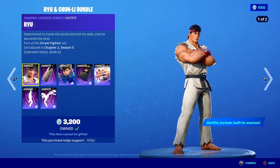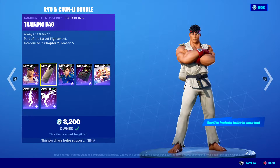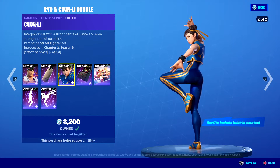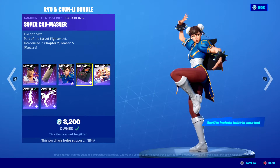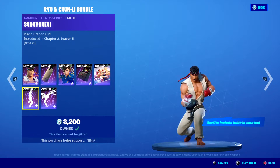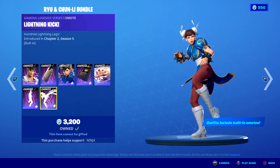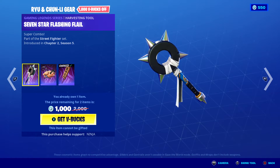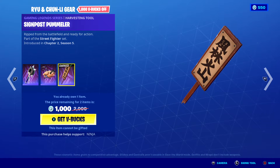The Ryu and Chun-Li Bundle, which includes Ryu, Training Bag, Chun-Li, Super Cab Masher, Player Select, and Shoryuken and Lightning Kick. The Ryu and Chun-Li gear includes Seven Star Flashing Flail, Super Torpedo, and Signpost Pummel.